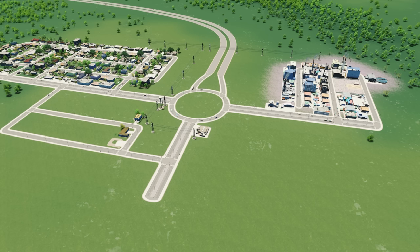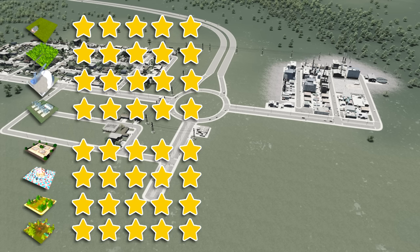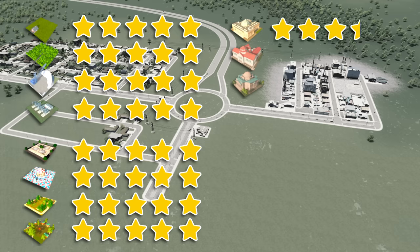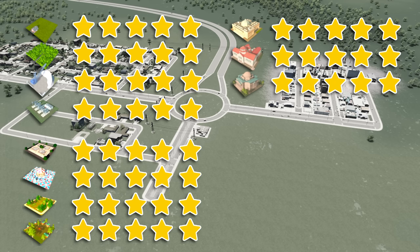The Industries DLC has four types of industry: farming, forestry, ore, and oil — each one can reach five stars. The Park Life DLC is also split into four: City Park, Amusement Park, Zoo, and Nature Reserve — each one can reach five stars. The Campus DLC is where things get tricky. There are three types of campus: trade school, liberal arts college, and university, each reaching five stars. But where Industries and Park Life areas stay at five stars forever once reached, all campuses need to meet and maintain certain stats to hold their five-star status.